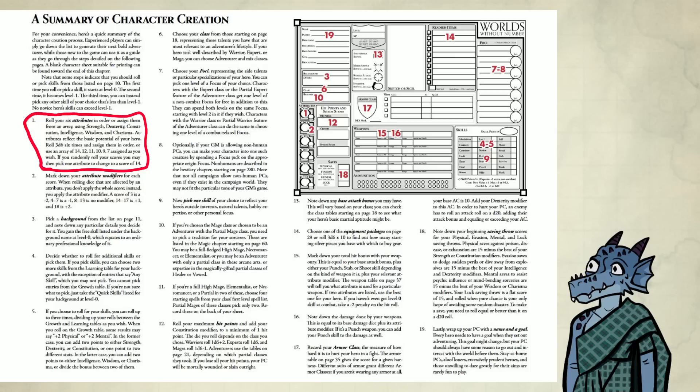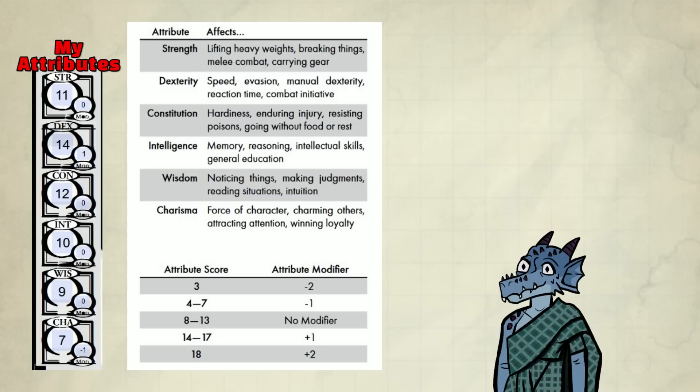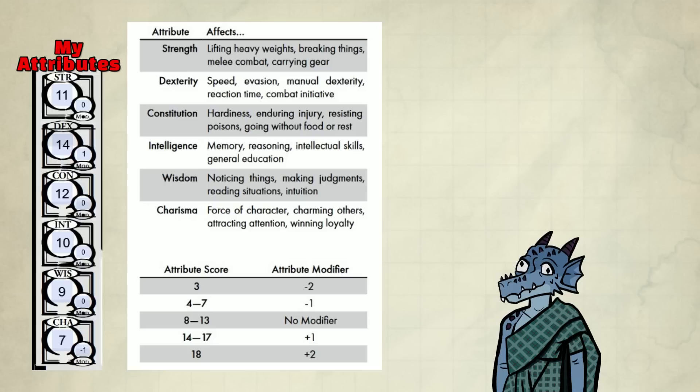Step one: roll six attributes in order or assign them from an array. We're familiar with those, but here's what they do. I'm just gonna use the array. I'm making a warrior, by the way — that's a class. Step two: mark down your attribute modifiers for each score. This is a system shock for us 5e and Pathfinder players, but the way this tackles the martial-caster divide is very interesting.